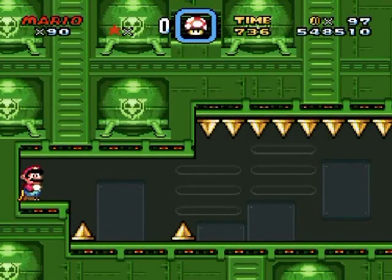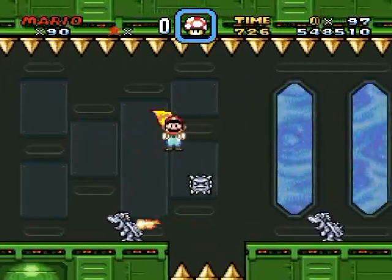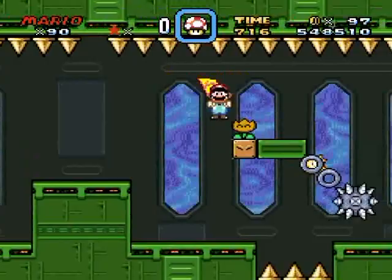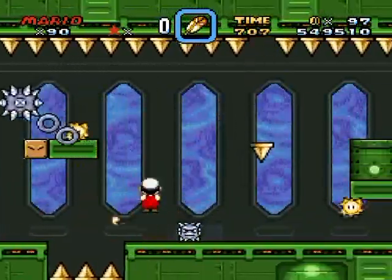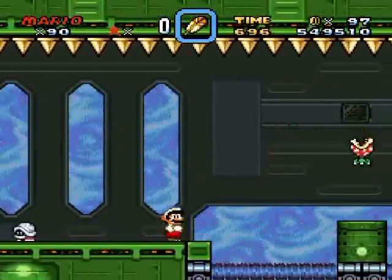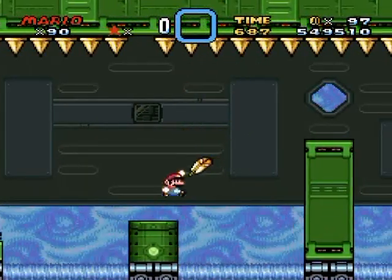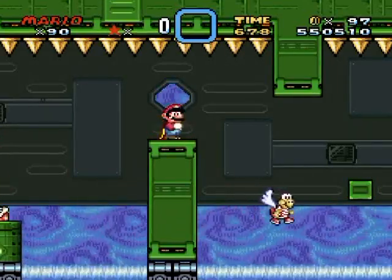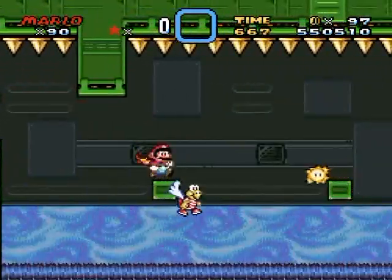I'm pretty sure I got past this on my first try through this level for this run — there we go, I knew I could eventually say what I wanted to say. Go under, slide — now watch for the spiky. Why do I keep doing such things? Not this again — wait, couldn't I just glide over to that? Yes! Okay, forget the Koopa.